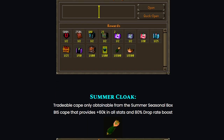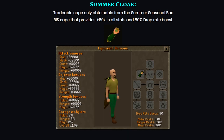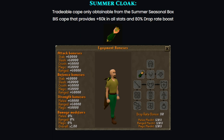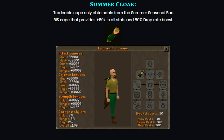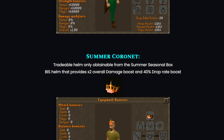So if I scroll down, you're gonna find some information about the different items. For example, the summer cloak — this one is a tradable cape only obtainable from the summer seasonal box. It's a BIS cape that provides a plus 60k in all stats and 80% drop rate boost. Then we also got the summer coronet, a tradable helm only obtainable from the summer seasonal box. It's a BIS helm that provides x2 overall damage boost and 40% drop rate boost. So both of these items are absolutely crazy.